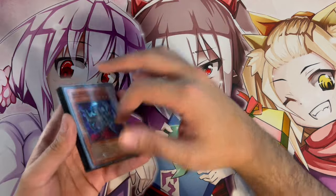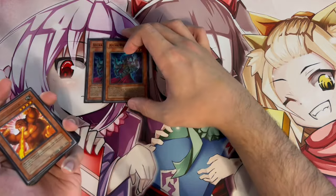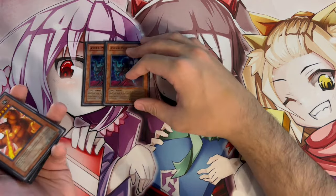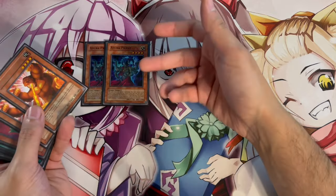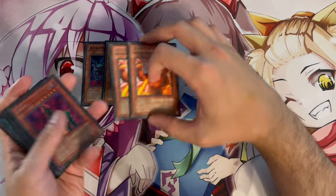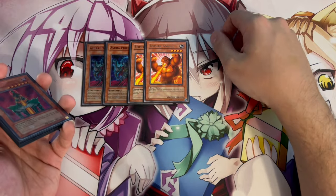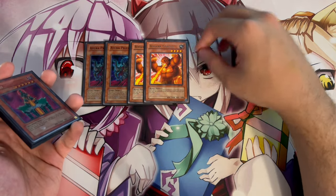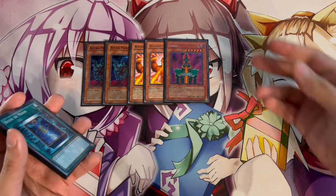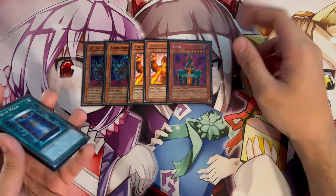I've started playing Goat Format locals more often, so I actually have a side deck built. Two Asura Priest is great against Goat Control matchups — you can go Asura Priest and run over all their Goat tokens. I side them against Chaos Control matchups as well since they play Goats. Two Berserk Gorilla is really powerful against decks that have big normal summons or Skill Drain beatdown decks. One Jinzo handles backrow-heavy decks — if you can special summon a chaos monster and then normal summon Jinzo, you're pretty much winning the game.